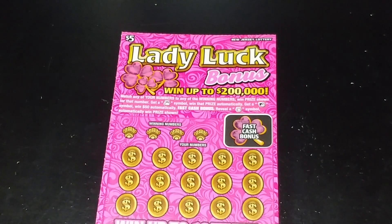Let's start with the $5 tickets and start with Lady Luck. We're looking to match your number to the winning number and win that prize shown. Get a money bag symbol to win that prize automatically. Get a ladybug symbol, win $50 automatically. Get the fast cash bonus and reveal a horseshoe and win whatever prize that is automatically.